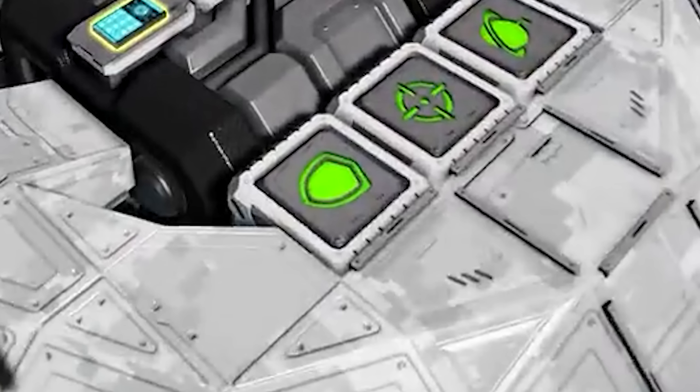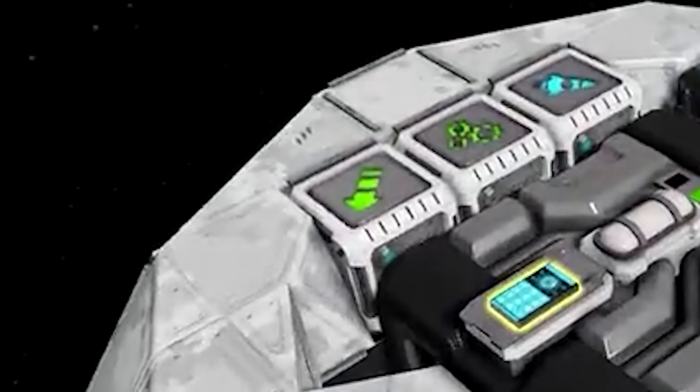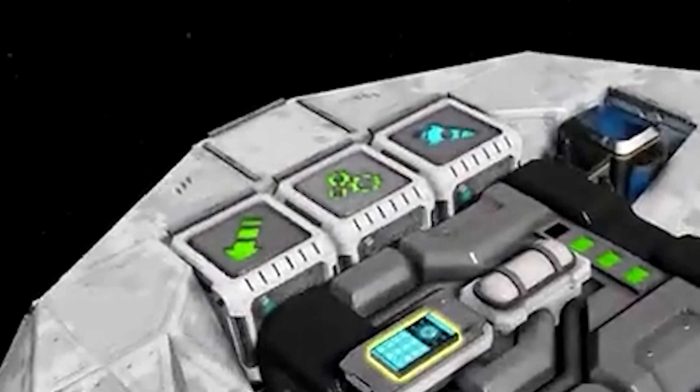That seems like another combat one, so maybe one is an offensive AI and the other defensive. On the left hand side we have the gears and the arrow — we already have the flight controller and the objective controller — so I'm not really sure what the arrow is supposed to represent, so if you have any ideas let me know in the comments. The gears again I'm not really sure what this would be.